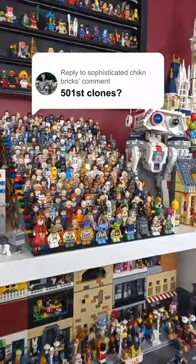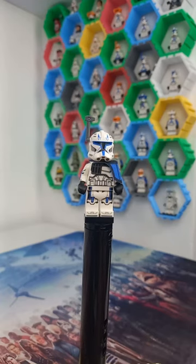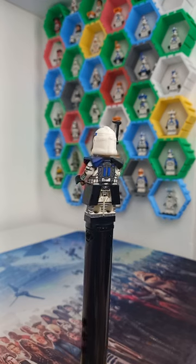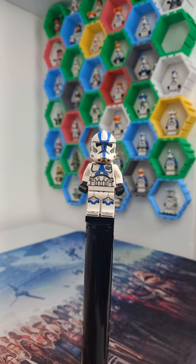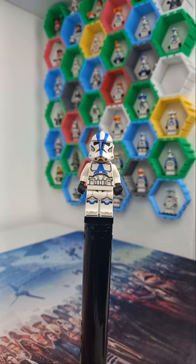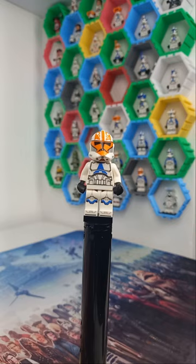Let's take a look at every 501st clone in my minifigure collection — I keep all my clone troopers on this wall display. First up: UCS Captain Rex, Fives with a custom hair piece, a custom Hardcase in ARC Trooper uniform, a Lego-purist Dogma, custom Captain, 501st Officer, 501st Heavy, 501st Specialist, regular 501st Trooper, and a Jump Trooper from the battle packs. One of these clones is over 11 years old, but it looks like we don't have enough time to cover the 332nd Legion.